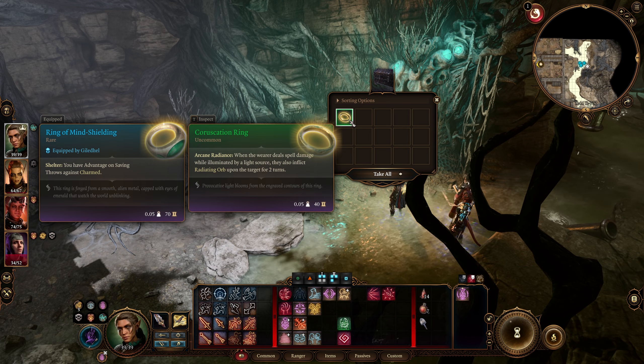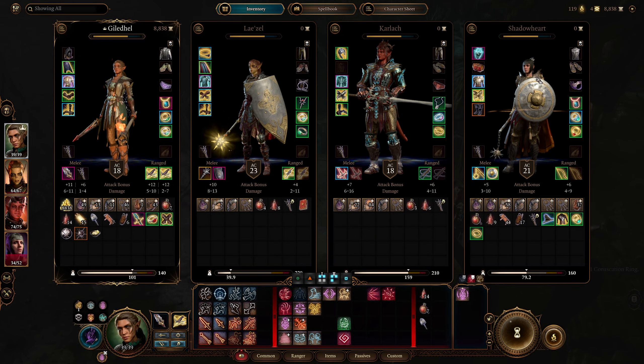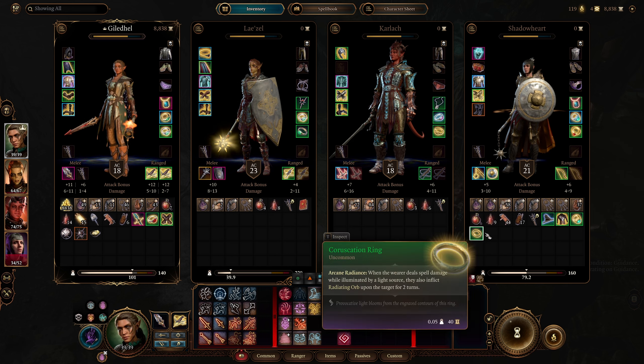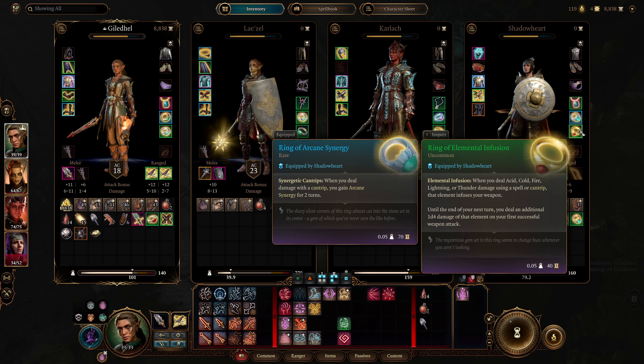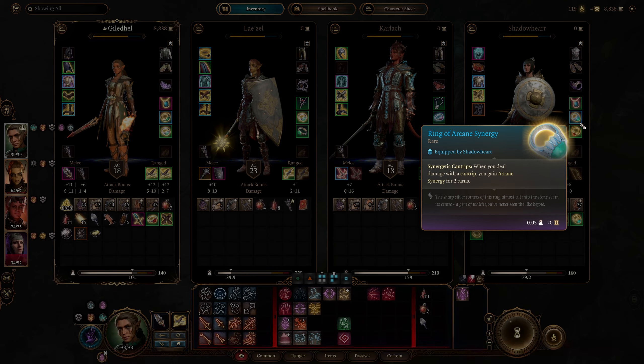Coruscation ring: when the wearer deals spell damage while illuminated by a light source, they also inflict radiant orb upon the target for two turns. Which means that's for Shadowheart because she's always illuminated by a light source, right? Although she doesn't do spell damage all that much, but it may actually be better than the arcane synergy thing.